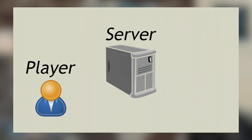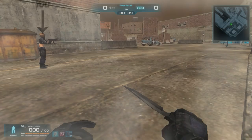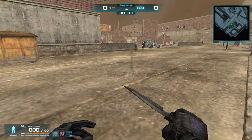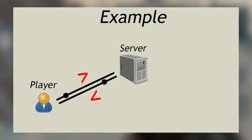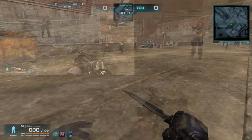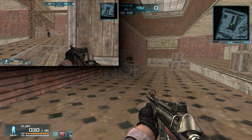Lag is a delay between the player and the server based off how far away the player is from the server. Believe it or not, everything you see another player do on Warrock is delayed to some extent. This is because when playing on a server you're constantly sending and receiving messages, aka packets of data, to and from the server, updating things such as your position in the game, whether you're firing your gun or not, whether you're crouched or not, etc.